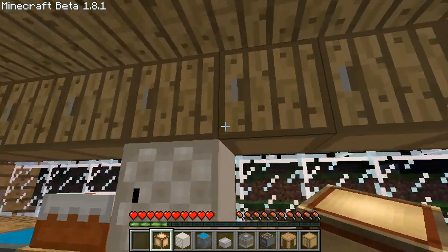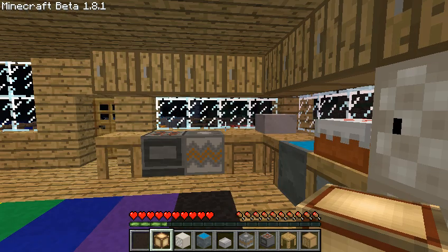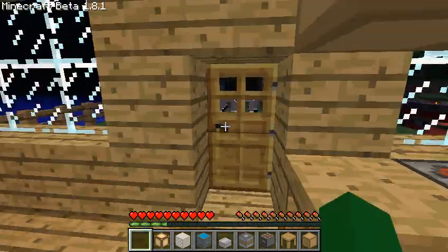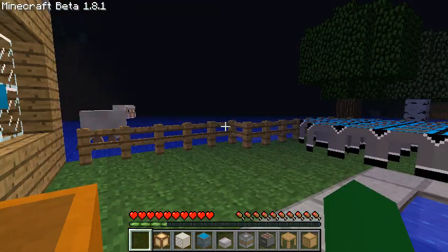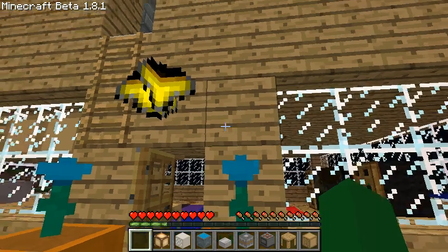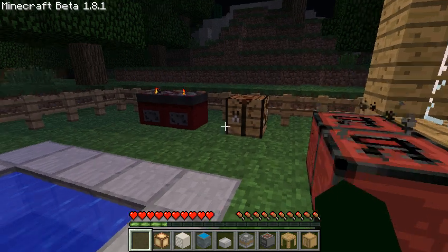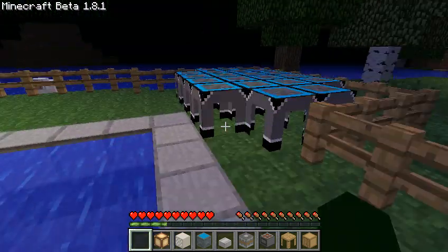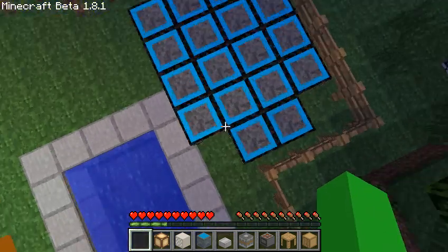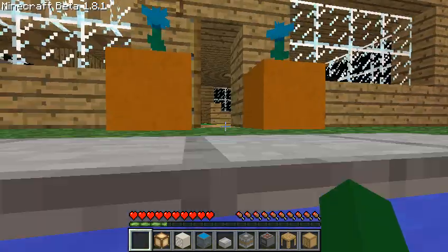And next we have stuff for outside. Outside we have pots, blue flowers, lanterns, an extractor, a barbecue, and a trampoline. This is just a bunch of trampolines — it actually hurts you, but my thing got glitched so I don't take damage even on normal.